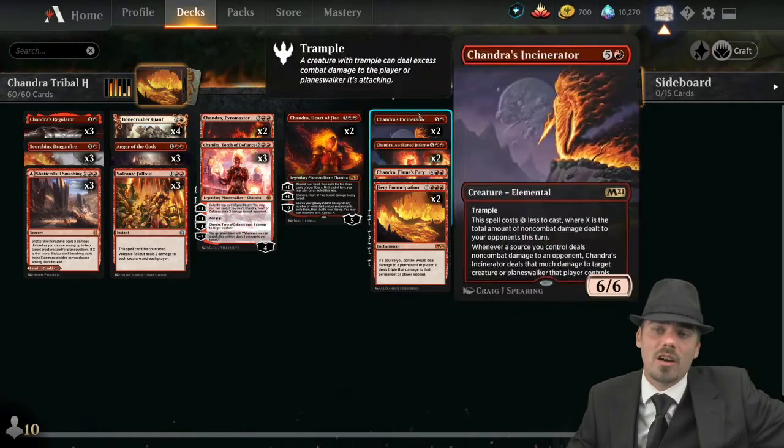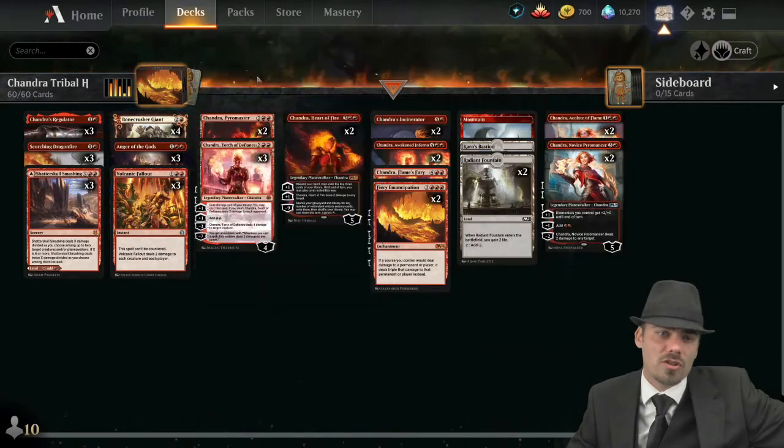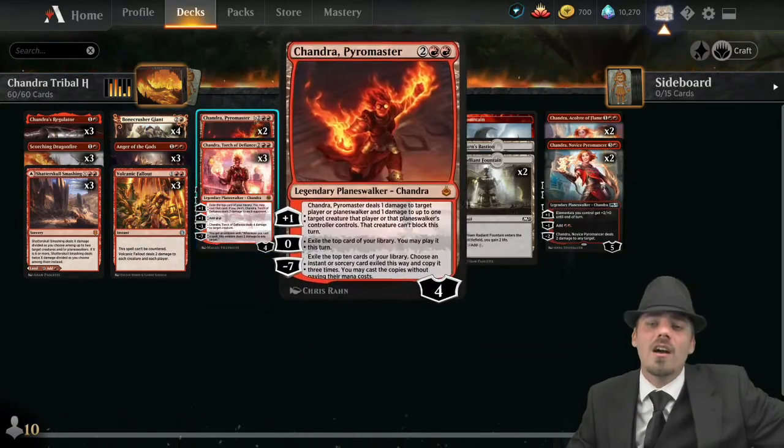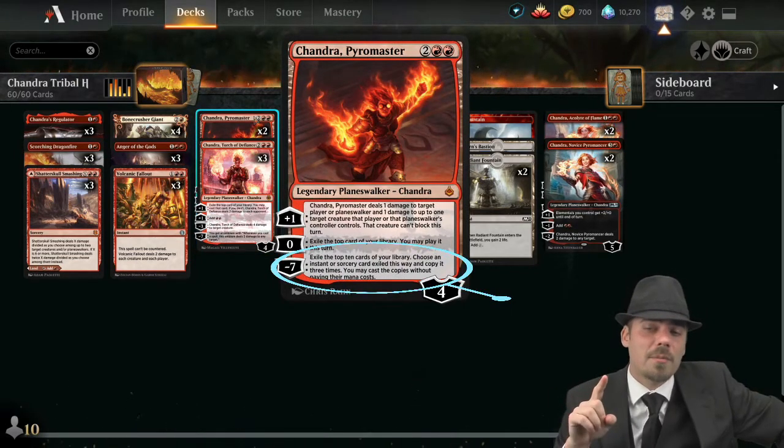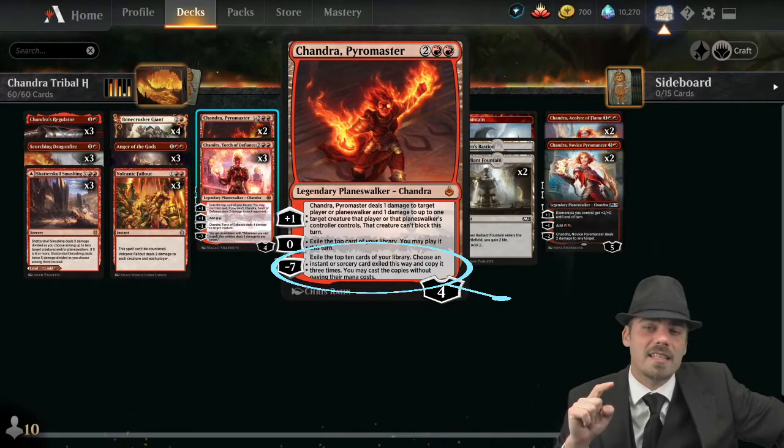We do have Chandra's Incinerators and Bone Crusher Giants, so that 'can't block' clause can be relevant. Also, you can zero: exile the top card of your library and may play it this turn.